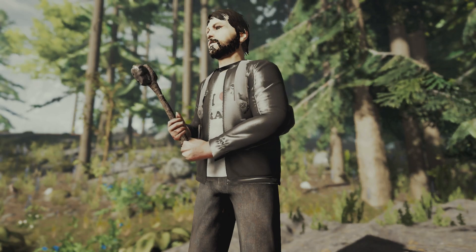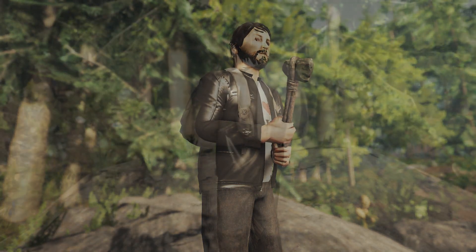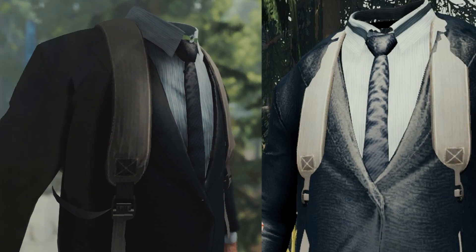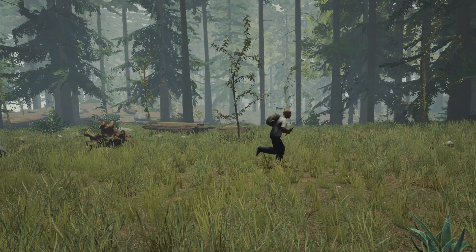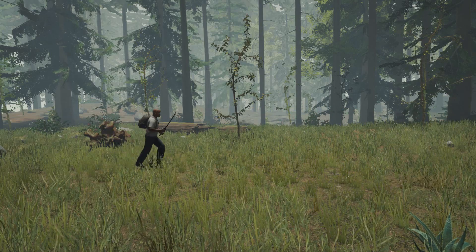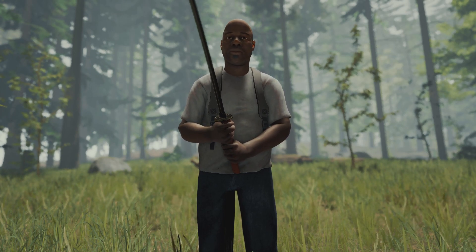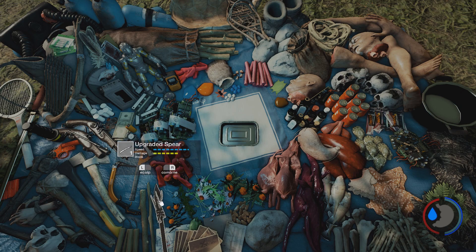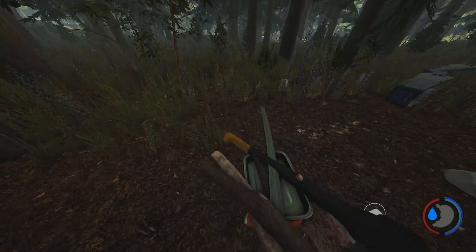Now for some of the multiplayer changes. The most noticeable is they've added a jacket clothing variation — a leather jacket that can be worn over the default t-shirts. They've also fixed the suit clipping through the backpack, mainly visible at the straps, and improved the idle, walking, and running animations for other players. Finally, they've made all weapons shareable with the metal tray, though it doesn't work with the new repair tool.